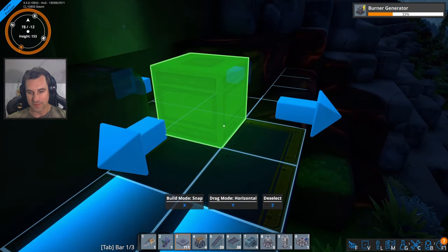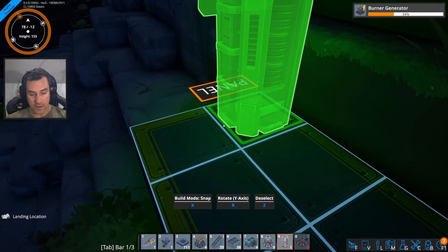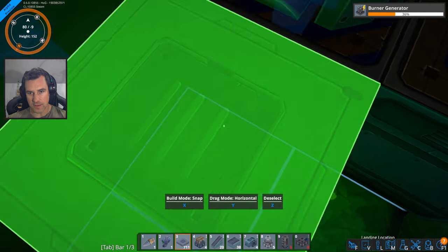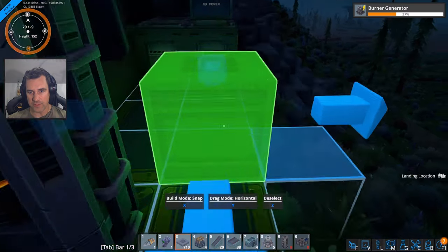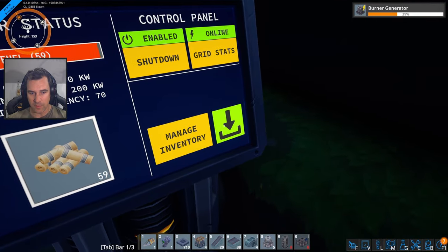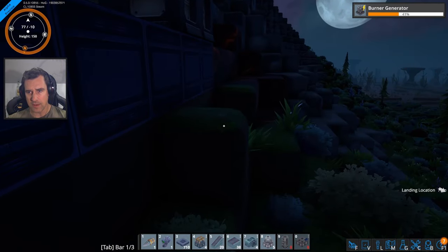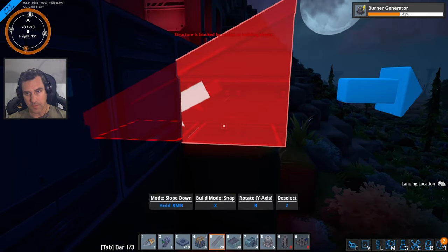Let's throw down a miner right here and some biomass right here. What made me fall through the world is I built a foundation where I was standing. I don't know, but it was dealt with handily. Alright, let's get some belts run back to where they gotta go — which is down here. Belt me, baby! Not belts — foundations. Let's get some foundations run to where they gotta go.